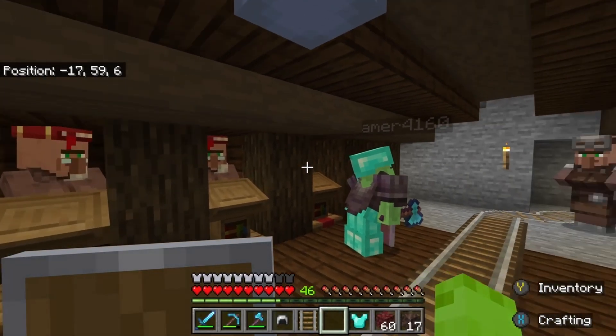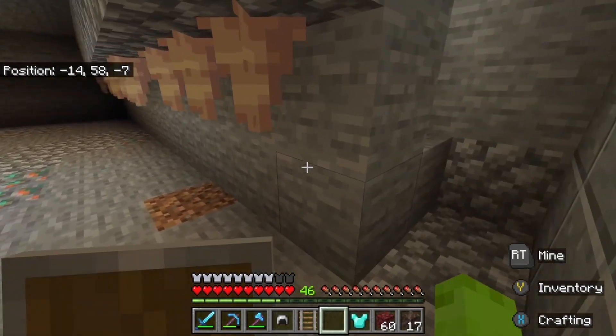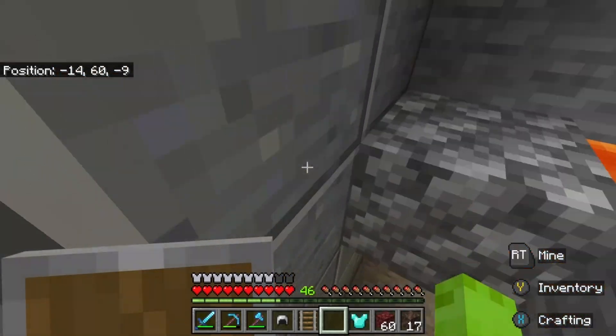Here is our villager trading hall — we trade with villagers. And here's our lava farm, which you'll notice has no cauldrons because the villagers keep taking the jobs, and I'll show you that later.